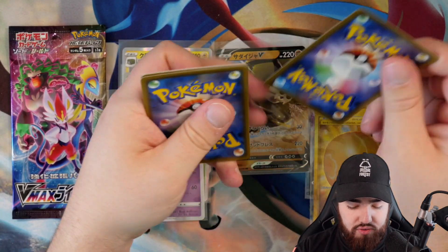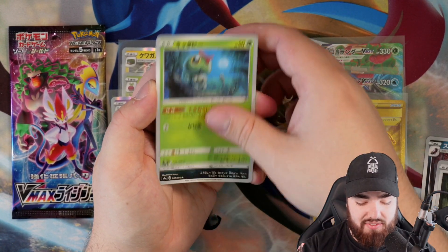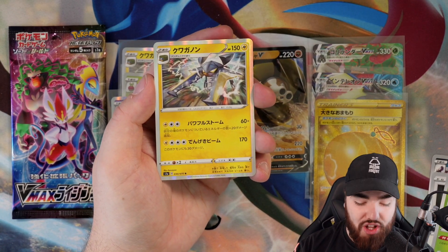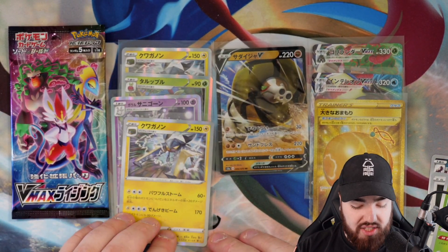Next pack, we have a Skunktank, Hawlucha — let's go — Caterpie, Morgrem, and a Holo back-to-back: another Holo Vikavolt. It doesn't happen that often where you get two holos of the same card in a Japanese box, but we'll take it regardless.